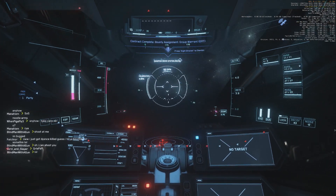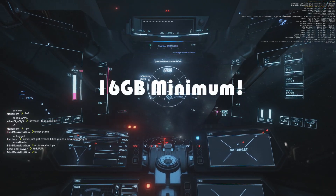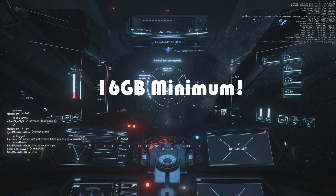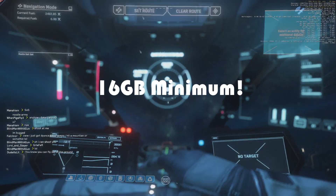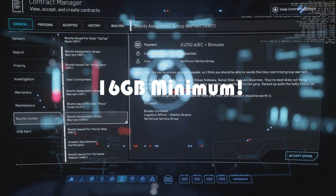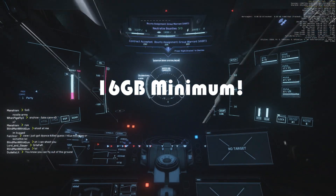The amount of your memory significantly impacts your performance in Star Citizen, with 16GB of RAM being the amount required for stable play. Upgrading to 32GB may provide a boost in frames, but it's nowhere near as noticeable as going from 8 to 16. Having at least 16GB of RAM is very important for getting good frames, though don't be convinced to upgrade to 32 because 16 should be adequate.